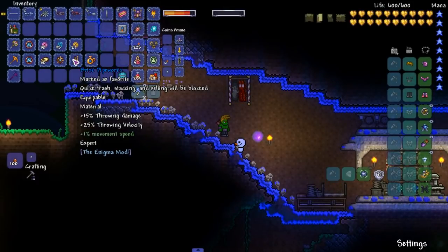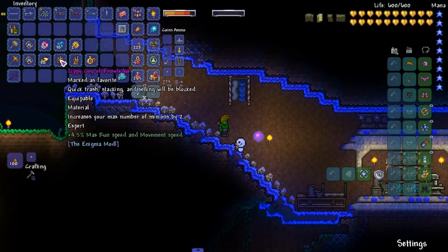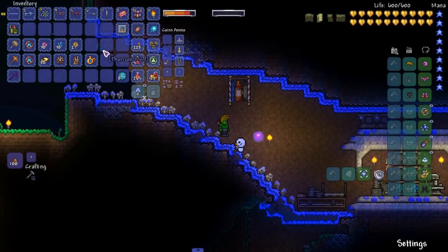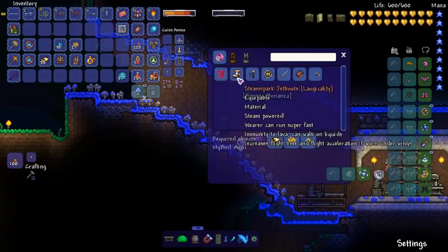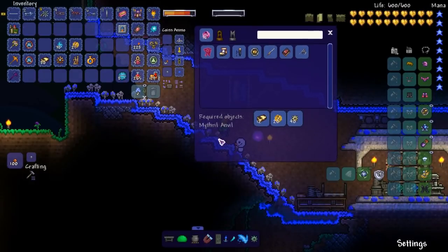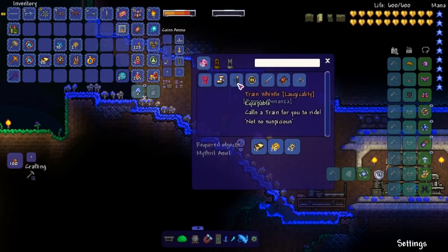There's 15% throwing damage and 25% throwing velocity on this accessory — it's a thrown weapon drop from Slibertron. We got a Zippy Cog of Knowledge that increases max number of minions by two, dropped from the Annihilator. We have a bunch of steam bars probably for armor and weapons. There's a steam spark jet boots accessory that gives fast run speed and cruise flight time — it's okay. Nothing new. Train whistle causes a train for you to ride — what? And there's a mystic emblem.